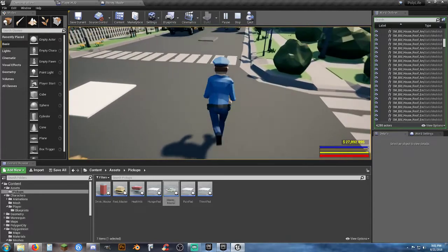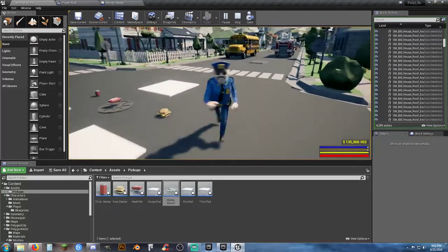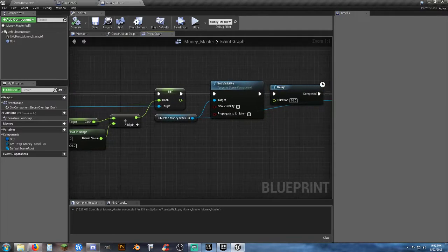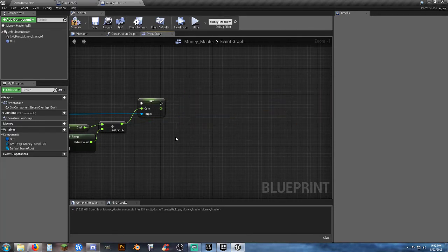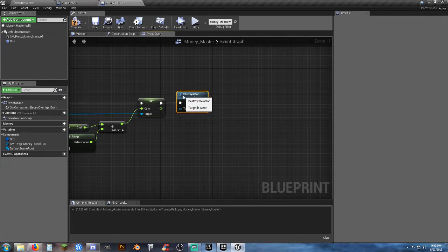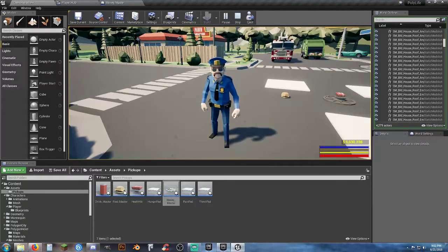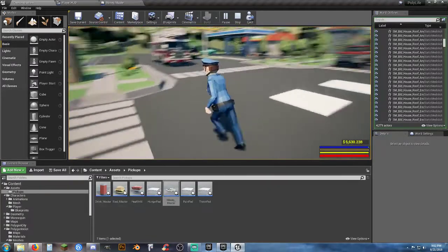Every time we walk over the spot where it was, we're still getting money — that's a problem. We want that to not be a thing. So let's get rid of the set visibility approach and just go with destroy actor, because we want to get rid of it. Now if we go in here, walk over the top of it — bang, we just got $5,630. But now walking over the same spot where it was, we're not going to keep getting the money. It destroyed it and it's no longer there until we restart.